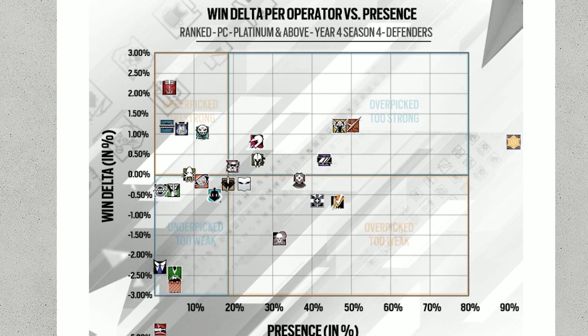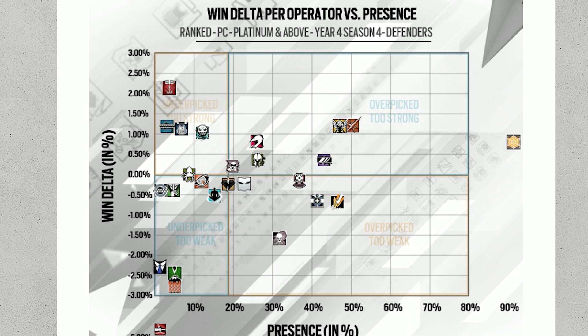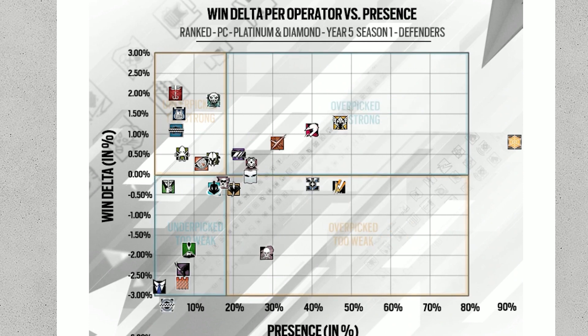And Doc, of course — Doc last year was here, and he's got slightly less presence but gone up slightly in win delta. I'm not sure why exactly, but I think that's because Kaid shot up a bit. Kaid's another ACOG operator, so people are trading out Doc's ACOG for Kaid's ACOG. But yeah, that's all I wanted to share with you guys.